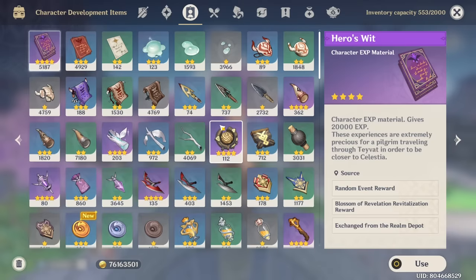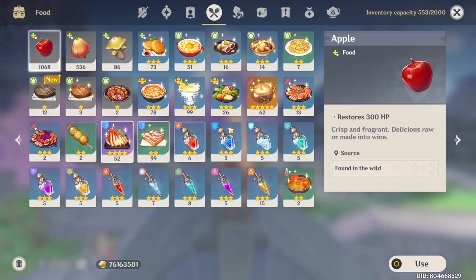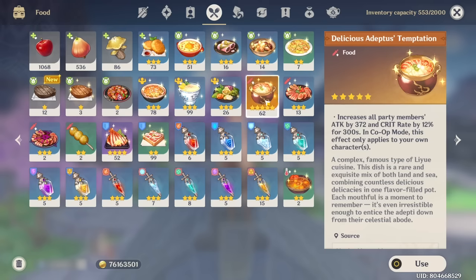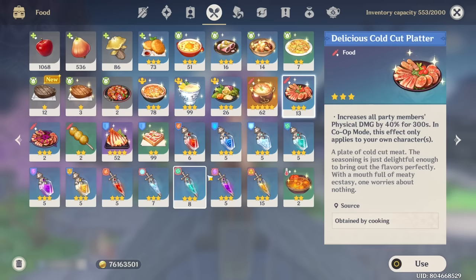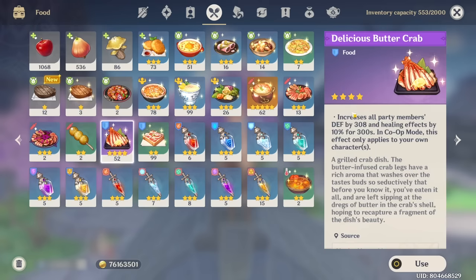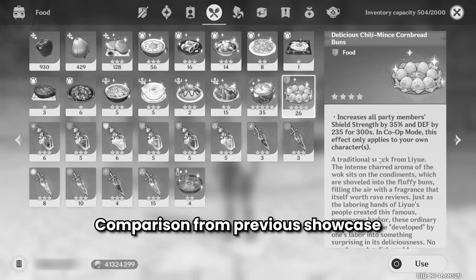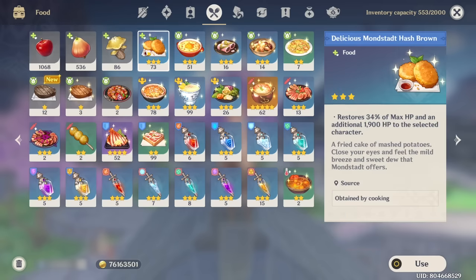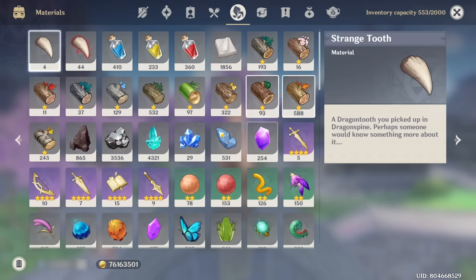The food is pretty self-explanatory. We have the Adepter's Temptation for general attack, Boxed Char Platter for physical damage, and since we do have Fischl we were able to proc a few of those. This is for defense, and this time it's a bit different since last time the four-star defense dish I had increased shield strength, but this is overall defense. The healing food is the Monster Hash Brown.